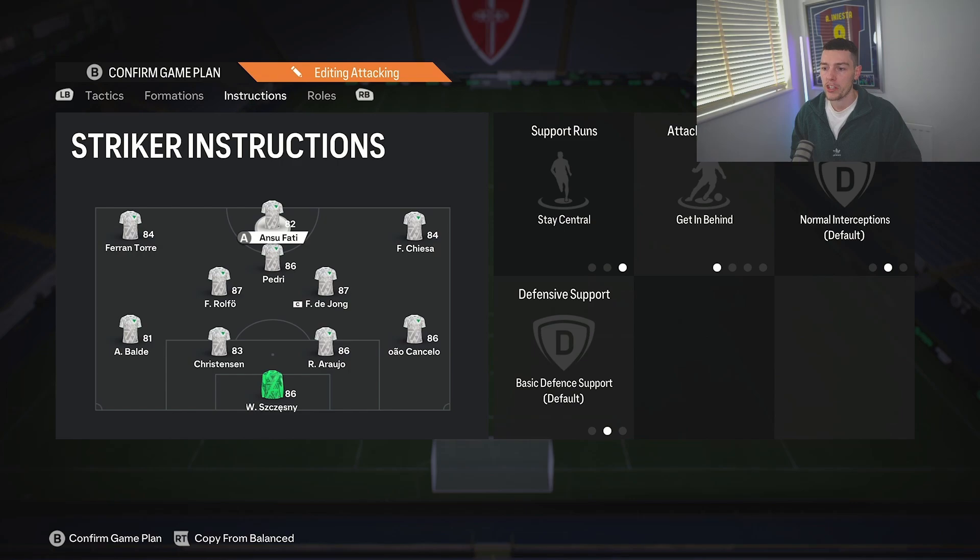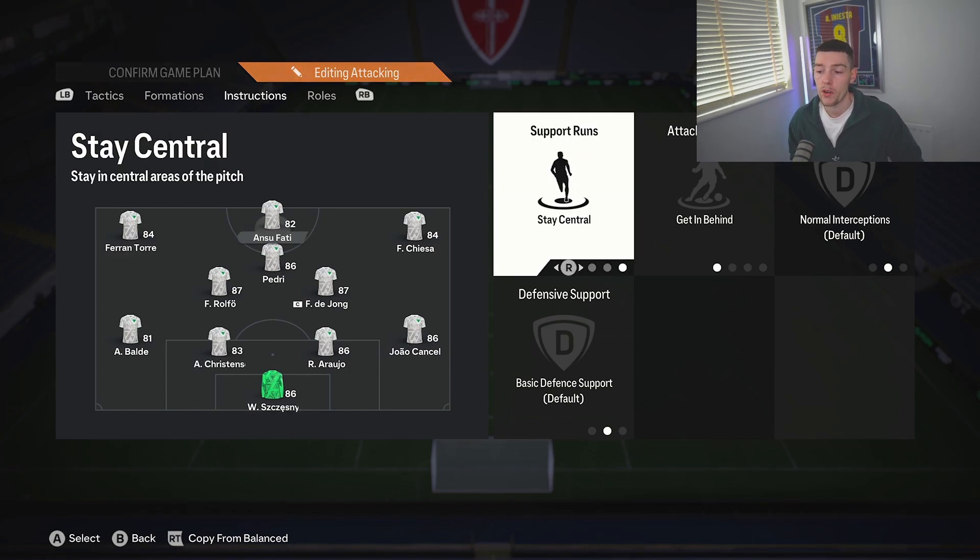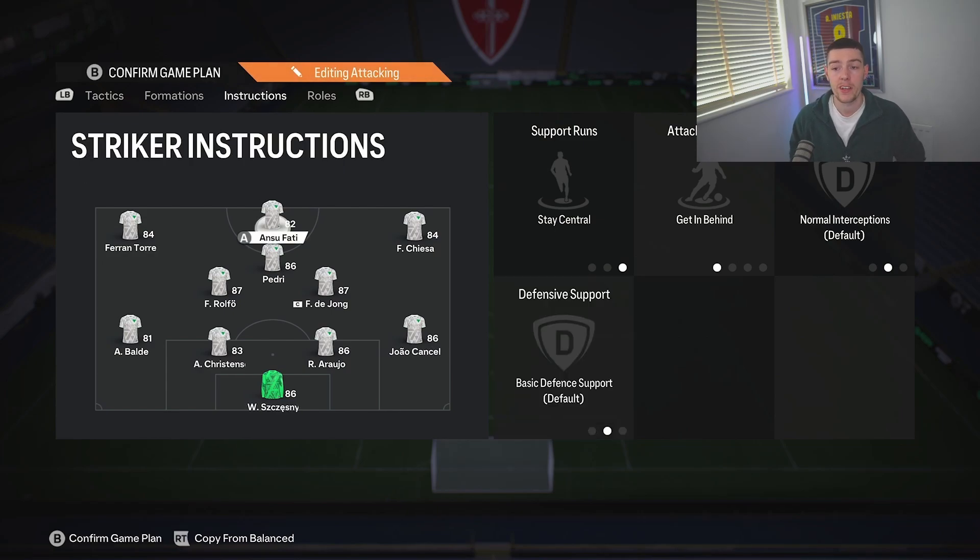Diving into the instructions: the striker is on Stay Central and Get Behind — that's all. We don't have Stay Forward on his work rates, as that keeps him up there anyway. For this role you need a bit of pace — someone like Mbappe, or someone like Darwin Nunez. You want a fast striker, or someone like Haaland whose physical presence is a beast.